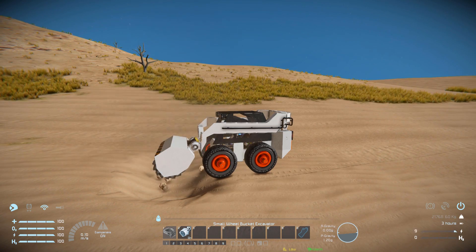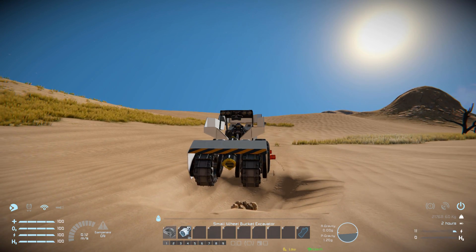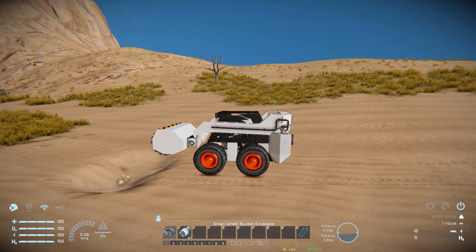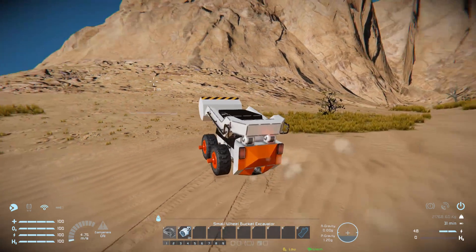We use our right mouse button to make a big hole. I'm going to reverse up because it is starting to tip down, but we can see it ejecting out all the stone it collected. Now I'm going to lift that bucket all the way up, come up to this mountainside, drill into that, and that'll be that for this video.